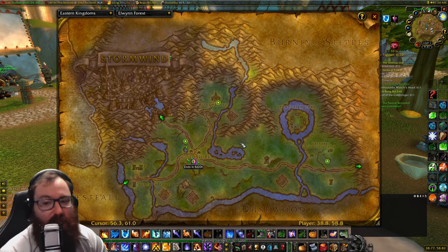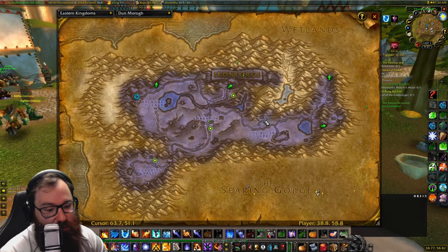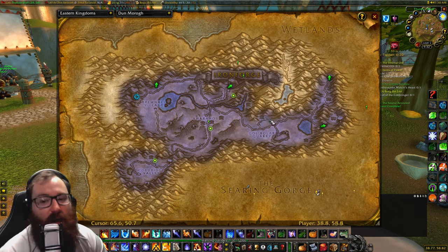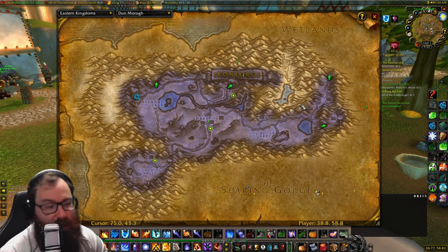Next we have Dwarves. They are going to be in Dun Morogh, just north of the quarry at the ram breeding farm, at about coordinates 64, 50. That is where you're going to buy your rams. They even have an elite quest in their starting zone that takes them over there, so you might already be familiar with it.